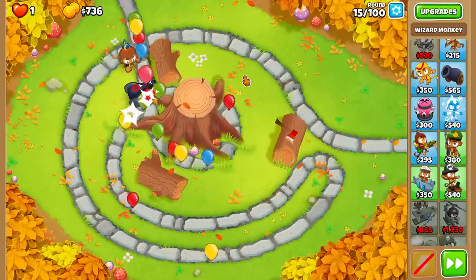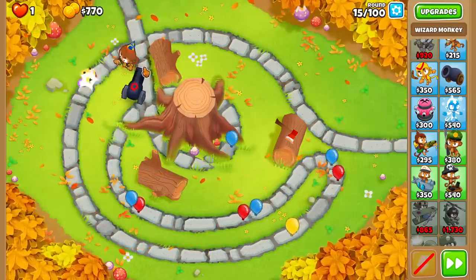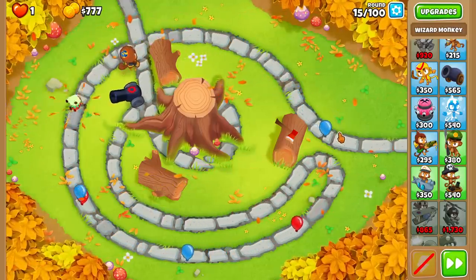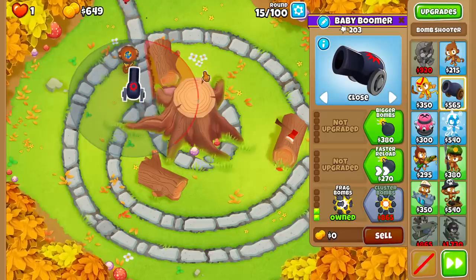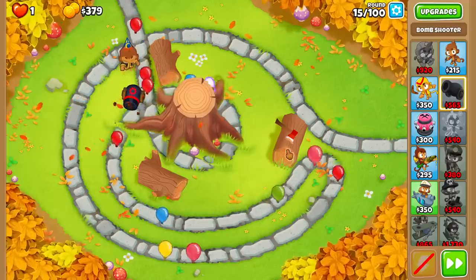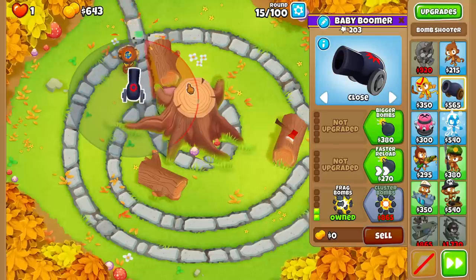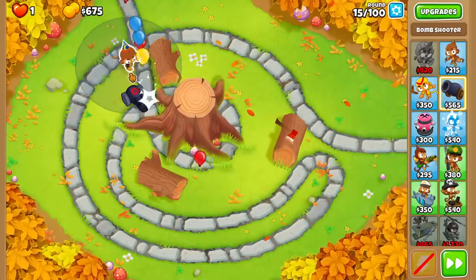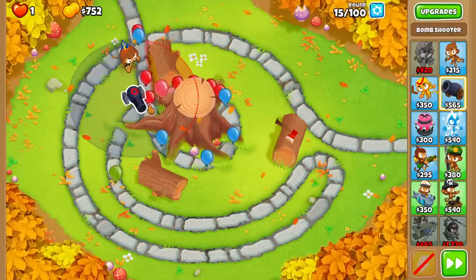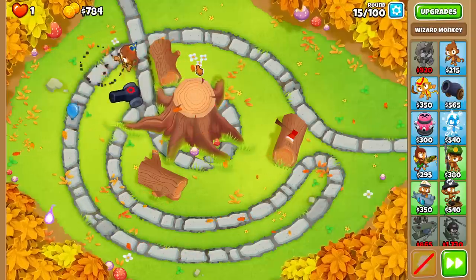Yellow bloon's trying to sneak through. This is all it takes — one bloon to sneak through and you lose. Wizard, get it! Yes! With the fireball. Another yellow bloon's trying to sneak through though, and this time the cannon comes in. Round 15! I'm going to go for the bigger bombs upgrade. Oh crap, pink bloons are sneaking through. How did this happen? I'll leave this guy on first, then put him on strong so he can hit through the yellow and pink layers and do some extra damage. We get them down to greens — that's actually not too bad. Put him back on first. I think we're going to clean this up — and we do! We beat round 16.